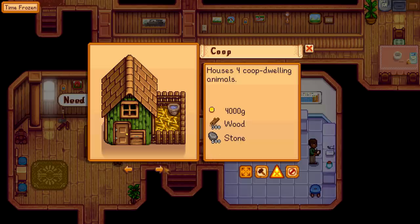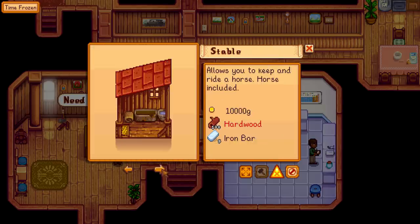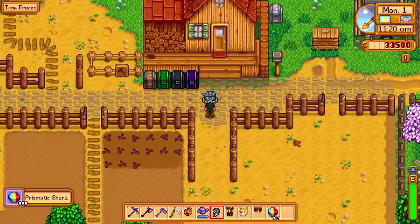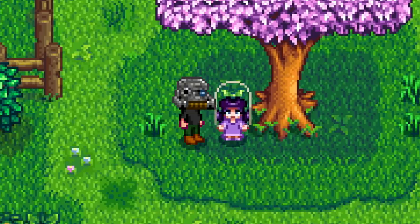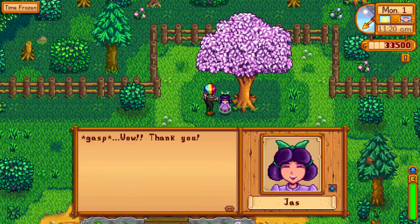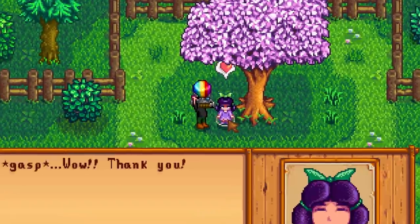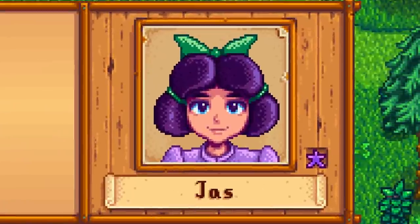For some reason I can't even build a stable, so I'm actually gonna have to go to Robin's and have her build one for me. But first I think it's time we start mingling with the townsfolk. I'm just gonna take a few of these with me and start making some friends. Hey little kid, want a prismatic shard? She likes it! Everyone likes these things. I have unlimited gifts enabled, so now we're best friends.